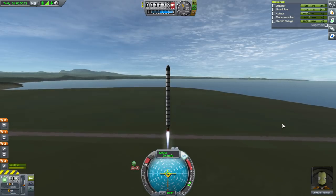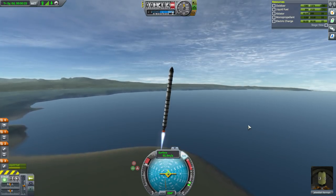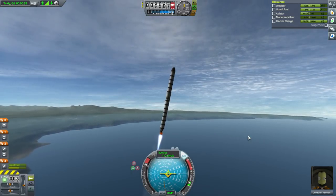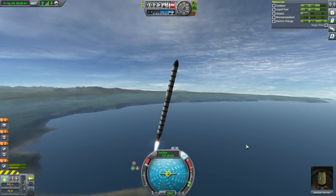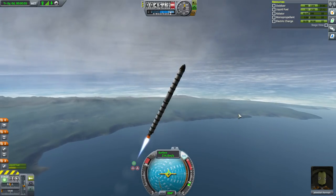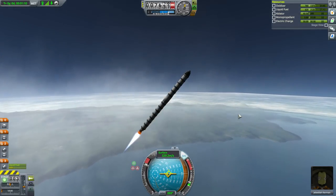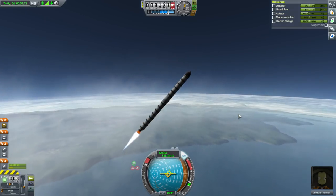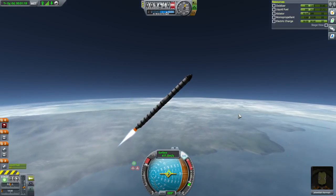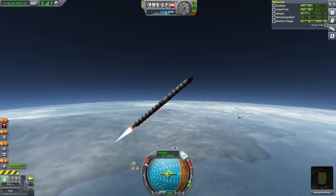Let's start tilting — right about there is fine, then hold prograde. We'll see how it is at 45 degrees, whether it's above or below 15 kilometers. I feel like it's pitching a little bit too fast, so stability assist instead — just go to the upper end of the prograde range. We don't have too much authority here, no gimbal, so we're just going to have to go with the flow.